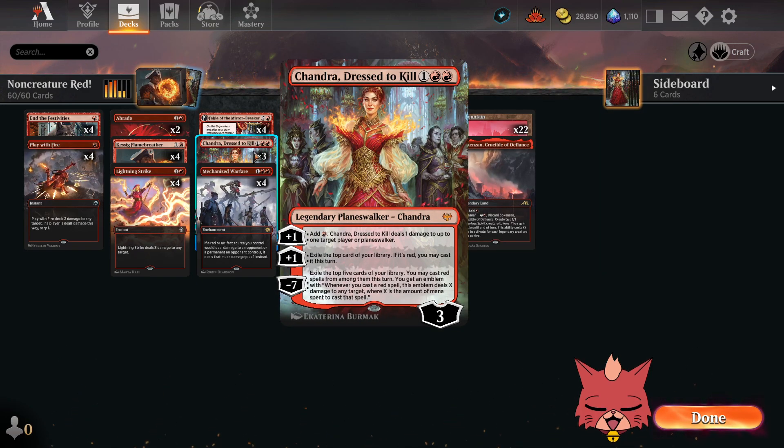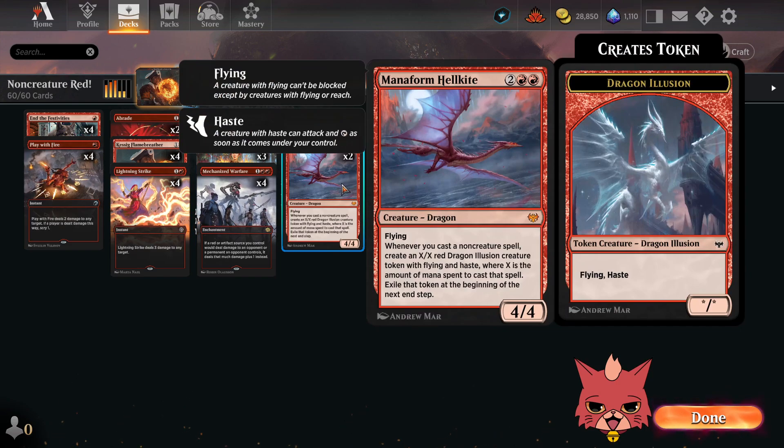We got three Chandras, Dressed to Kill. It's a little shocking we don't see more Chandra — maybe in like 50% of mono red decks and usually just one copy. I think all three is gonna be pretty great here since it's another non-creature spell that works with Flame Breather, but it also works well with Manaform Hellkite. We got a couple of those — a four-mana 4/4 flying dragon that creates an X/X red dragon illusion token with flying and haste whenever you cast a non-creature spell, where X is the mana spent. The token exiles at the beginning of the next end step. We probably don't see it too often because of all the removal in standard, but it's a threat the opponent has to remove immediately.